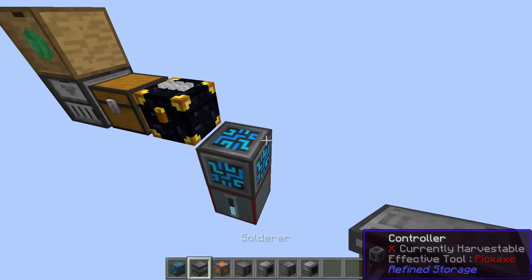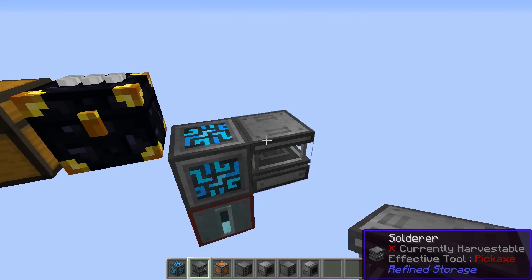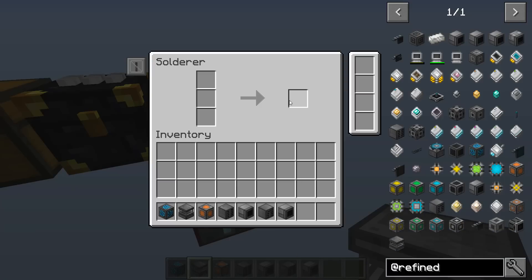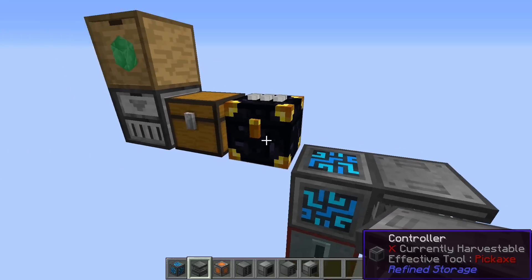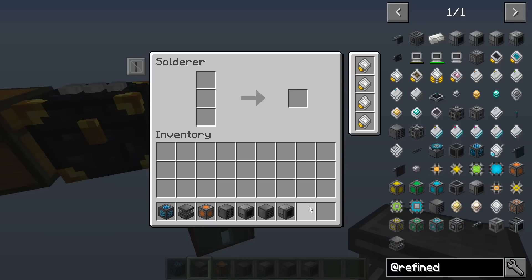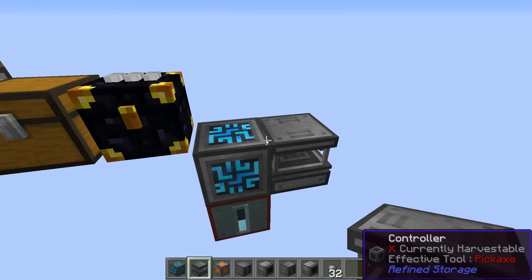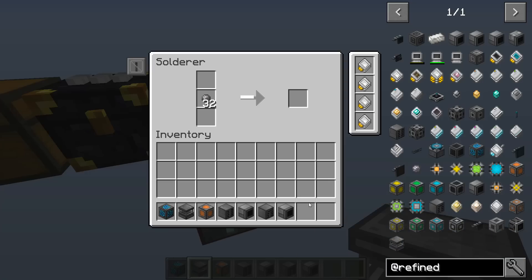So what's the second thing you should do? Well you'll want to create the solderer, and this is going to be used lots and lots and lots. If we take a look, it's got some inputs and outputs, and it's got some options here for upgrades. I strongly suggest that you go ahead and make four of the speed upgrades as soon as possible, because you're going to be doing all sorts of stuff in here, so having it go fast is great. So let's grab some silicon and toss that into the solderer and it'll start processing that really fast for us, because of all those speed upgrades.